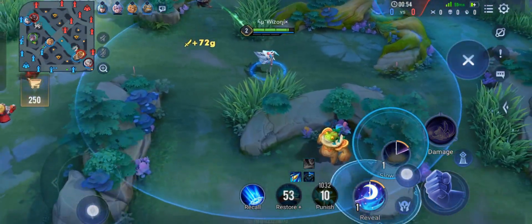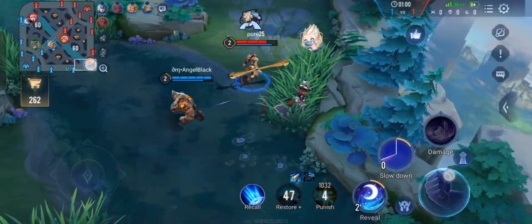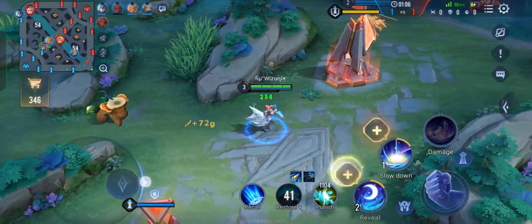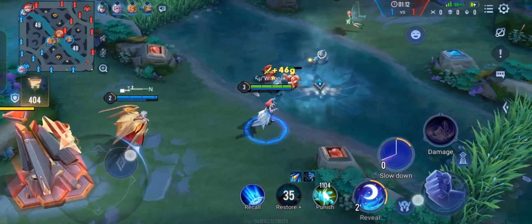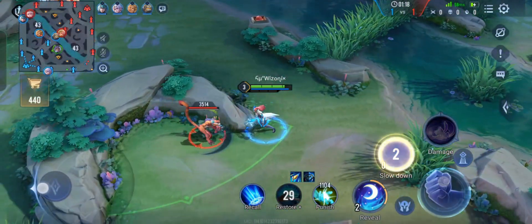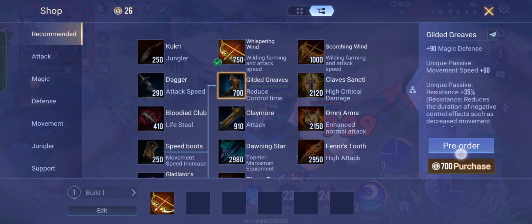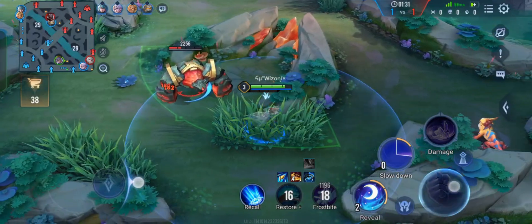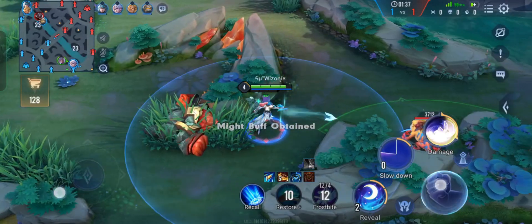If you place the third bomb before the creep walks on the other two, one bomb will disappear — at any time there can only be two mines active. After that, never upgrade your second ability. Whenever there's an option to upgrade your first or second ability, always go for your first, because that increases your damage. Many people upgrade the second ability thinking it's the damage dealer, but the first ability's passive is that every third auto attack deals more damage. Also, don't go for war boots — always go for gilded greaves since you're playing her as an assassin.